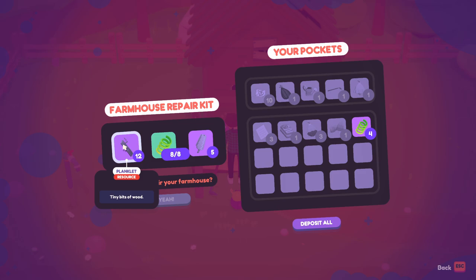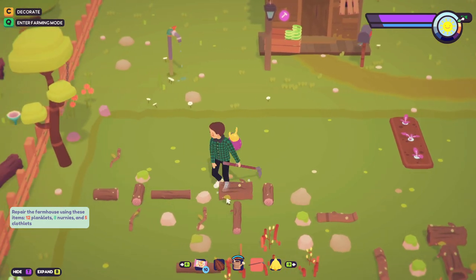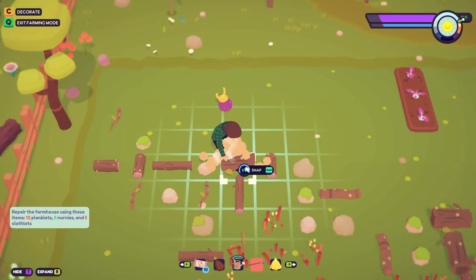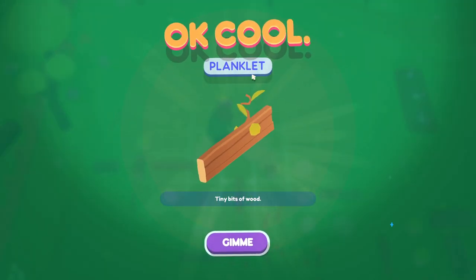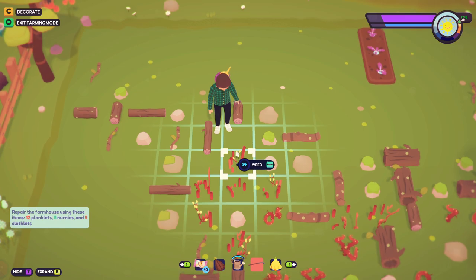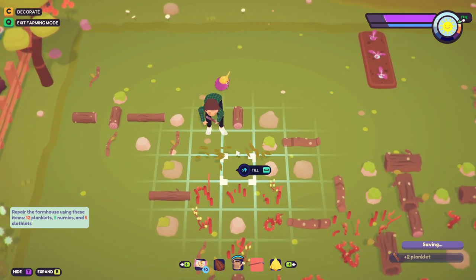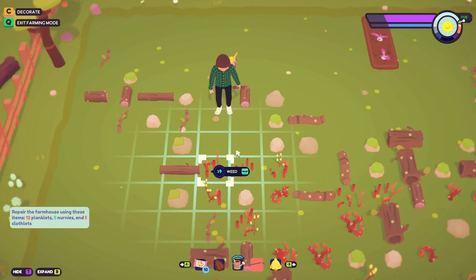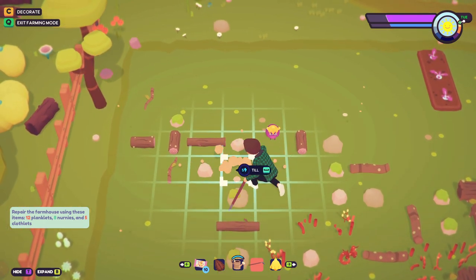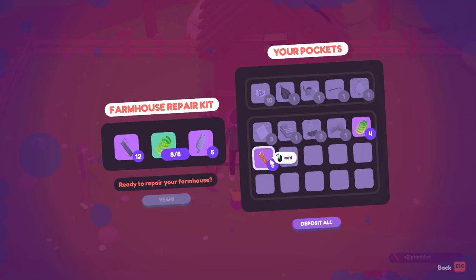We need clothlets and planklets. I'm gonna guess planklets are from wood, so let's break the log with some karate chops. Planklet - look, I'm so smart! Planklets right there. Are these weed things? Let's break this log too - there we go, got some planklets. Let's try the twig - more planklets! Now I just have to figure out where to get clothlets from.